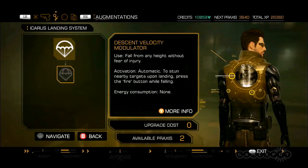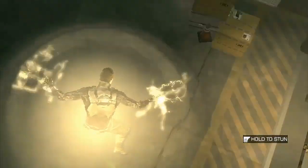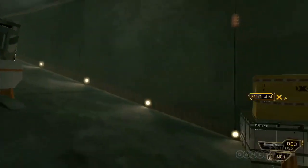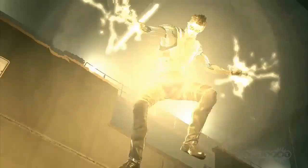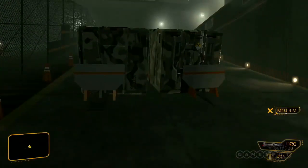Drunken rooftop terrace parties are no longer a risk to the trench-coated one, thanks to the Icarus Landing System. Using something called an EMF decelerator, this augment generates a fixed-focus electromagnetic lensing field. When it detects Jensen has launched himself off a building, it essentially pushes against the Earth's own magnetosphere, decelerating his drop and resulting in a satisfyingly dramatic landing.